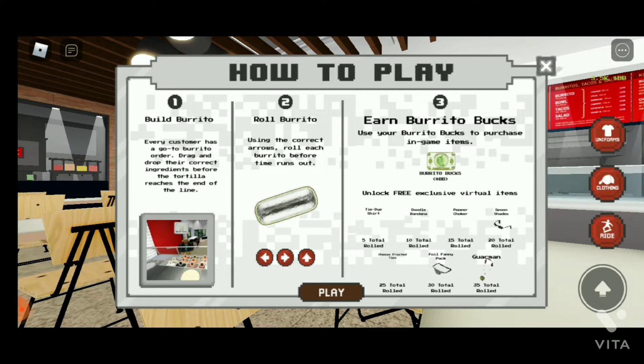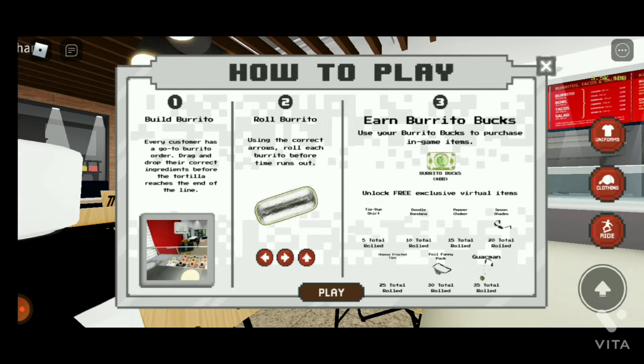You have to get 35 right rolls total, then you can get all seven free items. You can see the milestones: 5 total rolls gets the hat, then 10, 15, 20, 25, 30, and 35 total rolls each unlock a reward.